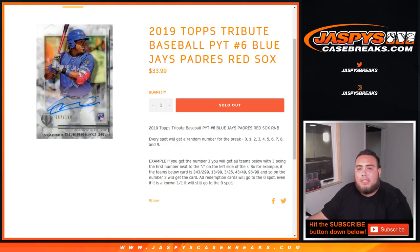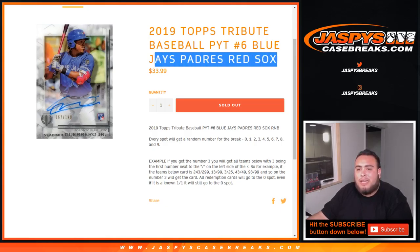What's up everybody, JC here from JaspiesCaseBase.com doing a quick randomizer for 2019 Tops Tribute Baseball Picker Team number 6, random number block for the Blue Jays, Padres, and Red Sox.